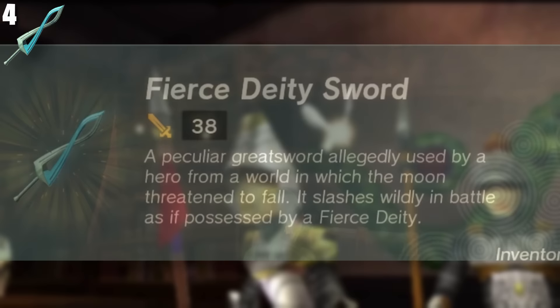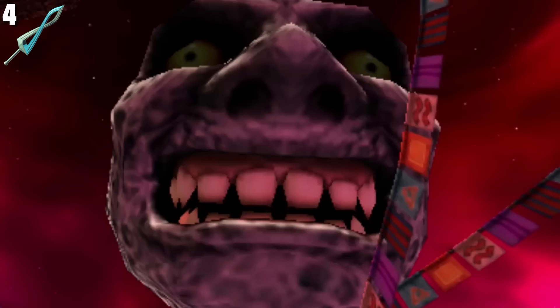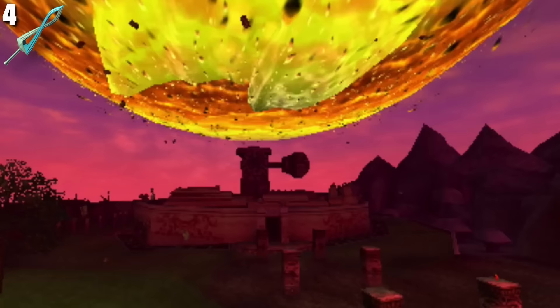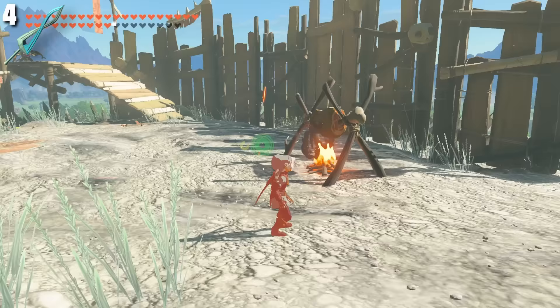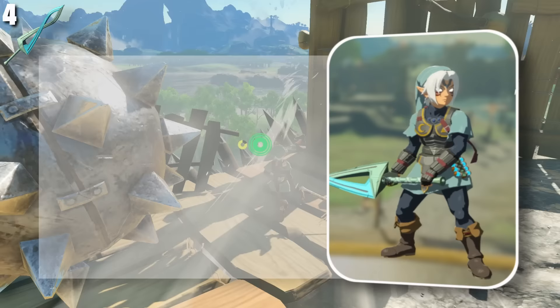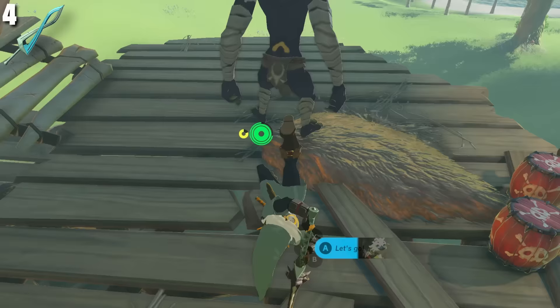A peculiar great sword allegedly used by a hero from a world in which the moon threatened to fall — it slashes wildly in battle as if possessed by a fierce deity. This is a reference to The Legend of Zelda Majora's Mask, a very dark game where the world is threatened by a moon about to crash into the earth. In that game, the sword transformed Link making him extremely powerful, but also caused him to lose control over himself. Fortunately in Tears of the Kingdom we don't have that side effect — we only get the benefits of this monstrous blade. The sword is a two-handed weapon with 38 damage, durability of 35, no special abilities, but it looks incredibly cool. With the right fuse, this thing becomes brutally powerful and should definitely be used in combat.